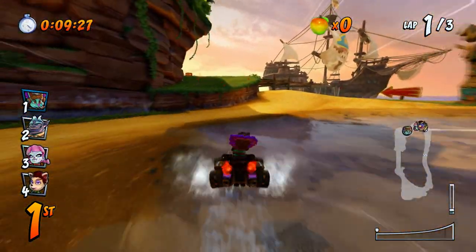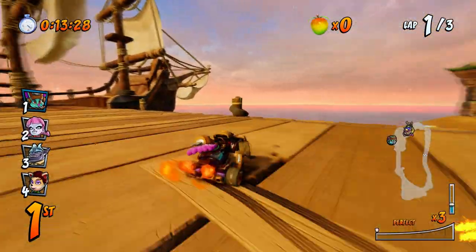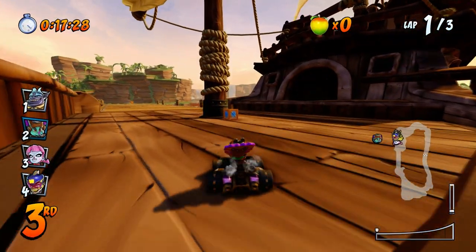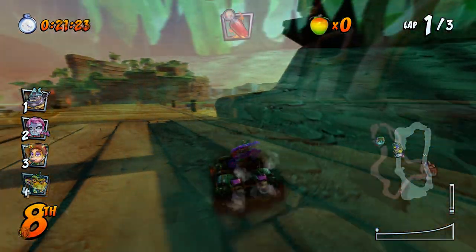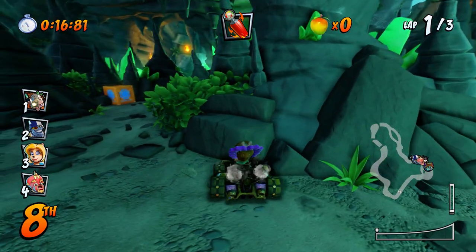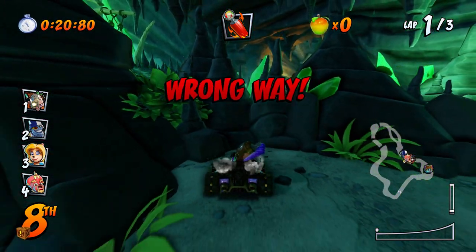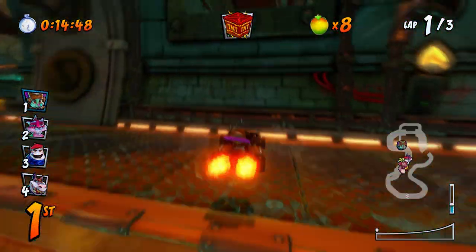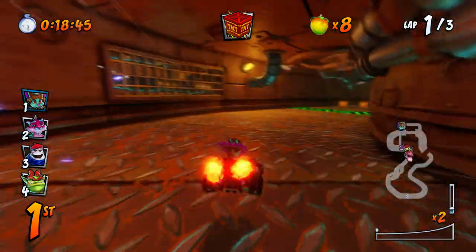Starting on Crash Cove, when you jump off this ramp at the very beginning and go the shortcut route, just go across this bridge over to the pirate ship and you'll see it behind this pole right here. Moving on to Mystery Caves, when you go across this turn at the very beginning instead of taking the shortcut, go the normal route and then cut to the left in between these rocks. In Sewer Speedway, simply go the shortcut route and then go the normal way and you'll see it off to the right before you fall off.